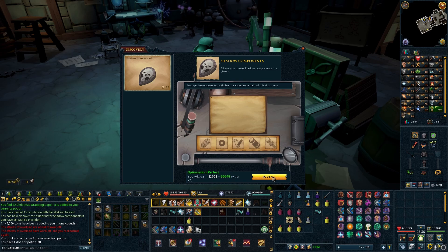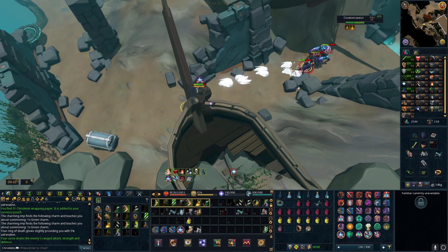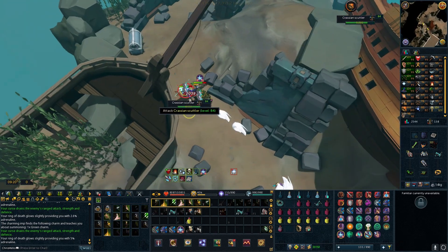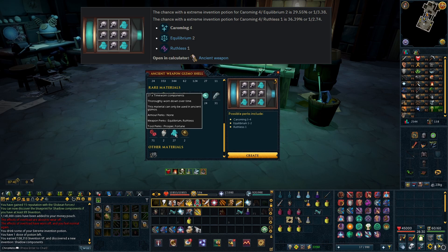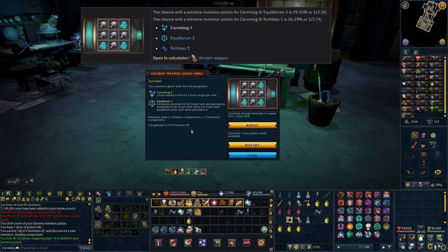Shadow Components come from disassembling item level 9 Shadow Glaives, so I purchased a set and did ED3 trash runs with an XP capacitor and a scrimshaw of sacrifice. Levels were quick — took about three and a half runs. At 120 Invention with an Extreme Pot, my chance of getting this perk is 29.55%. This is why it's so important to get 120 Invention before trying for the higher tier perks, because without 120 and the Extreme Pot your chances are even lower. Luckily, I got it on my first attempt.